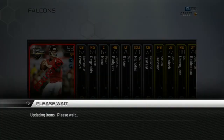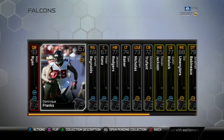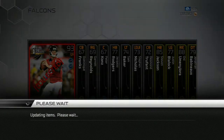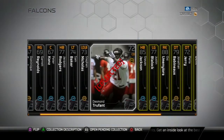Hey guys, what is going on? It is Roll Tide1915 and I'm going to be completing the Falcons Team MVP collection, as you can tell. I had actually bought the wrong cornerback for this collection. I had bought a Robert McClain and it needed to be a Dominic Franks, but no harm, no foul. It was cheap.